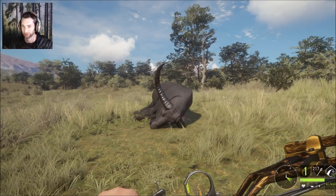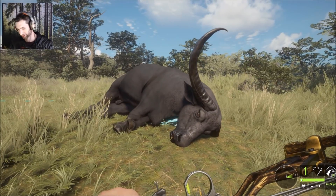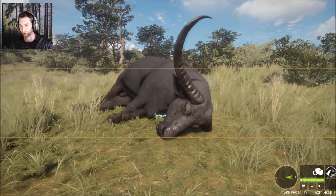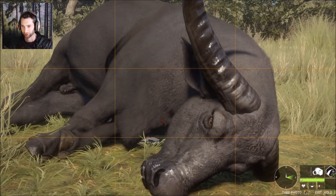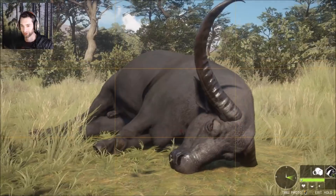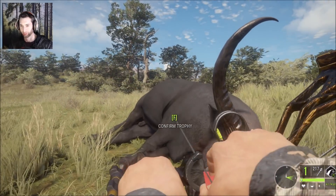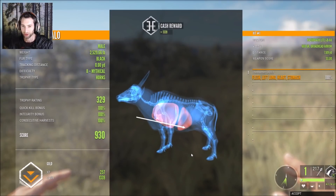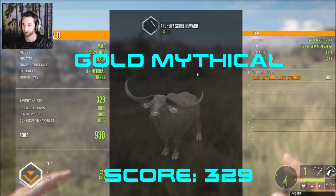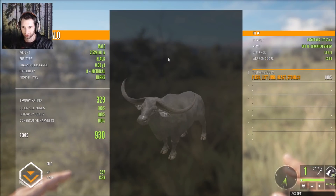What a giant mythical water buffalo we just took down with the Bear Claw bow and the 600-grain arrows — that was awesome! There he is. One side of his horn is buried in the ground as usual, which happens with all giant mythicals. We were trying to stalk him but in reality he was stalking us — he got too close, made a bad decision, and we took the shot and dropped him. He scores 329 gold with a total score of 930. We made a left lung, heart, and stomach shot.